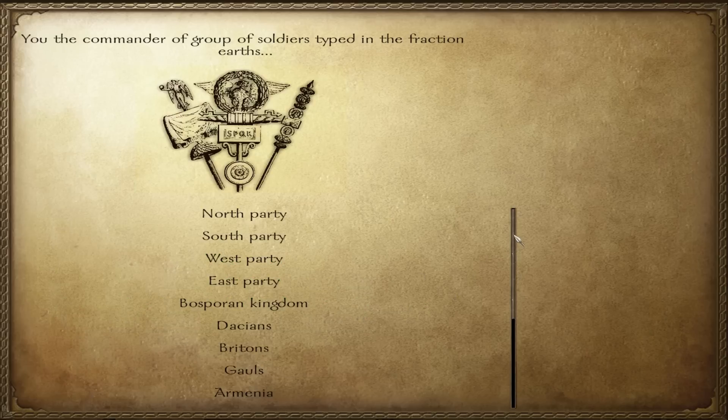Here are the different factions we can choose. I'm going to go with one of these parties, which are all Roman factions. There are four generals vying for control, trying to be emperor.